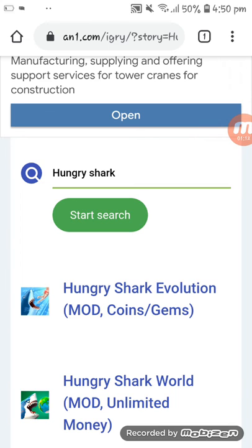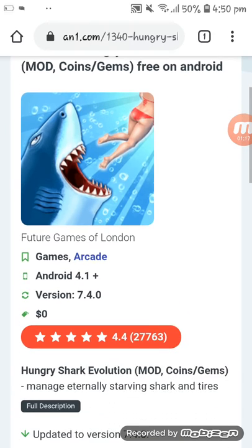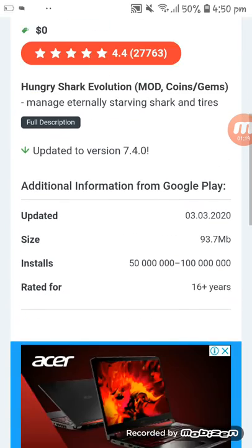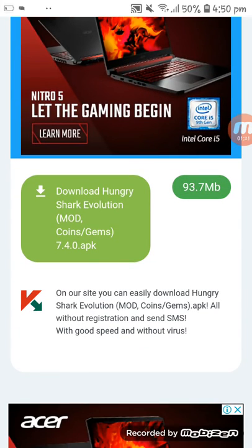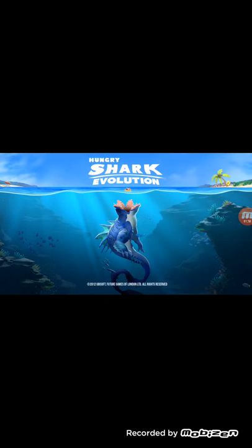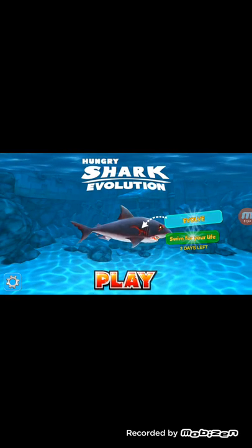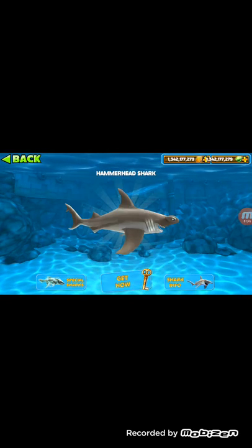Click on the Hungry Shark Evolution mod — coin and gems — and click the download. I already downloaded it. Once you've downloaded that, open it and click on it.